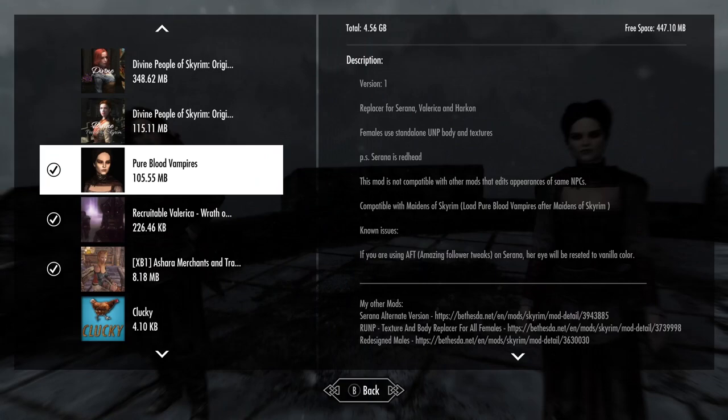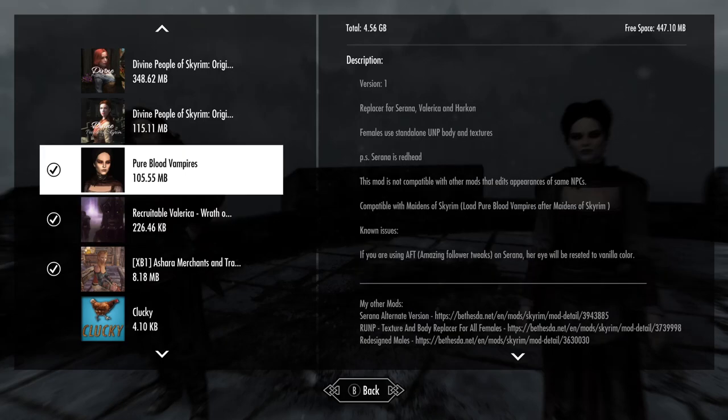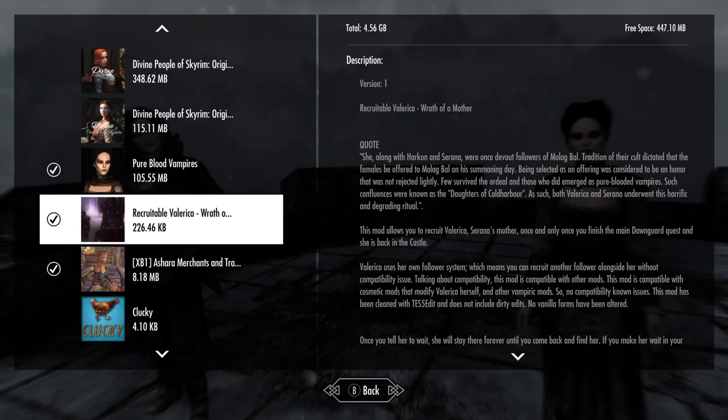So this has been Pure Blood Vampires. This mod is a little bigger — it's about 106 megabytes. It does replace Harkon as well, but our focus is really more on Serana and Valerica. It's part of its series. Remember, if you want Valerica to be your follower, you need to use this. You don't have to use AFT on her if you're satisfied with her just as she is, but to do certain things with her, you will need to use AFT. You have to have this mod to make her a follower regardless.